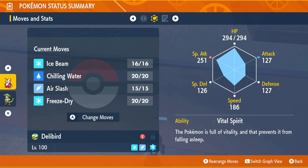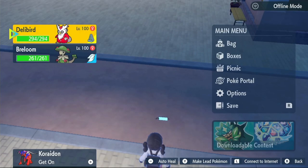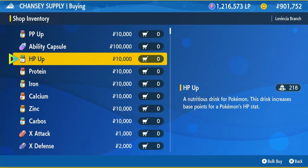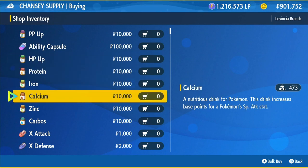So modest gives us up in special attack and down in attack. Our EVs are going to go into special attack and HP. If you don't know how to get your EVs, you can buy the items from the Chansey Supply shop - it will be the HP Ups and the Calciums. You'll need 26 of each, which will come to a total of 520,000 Pokédollars.